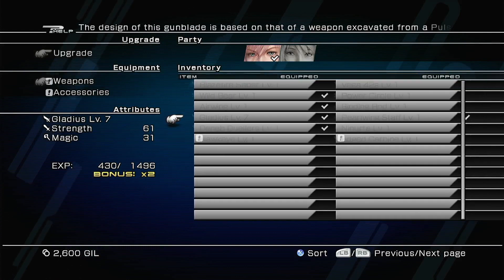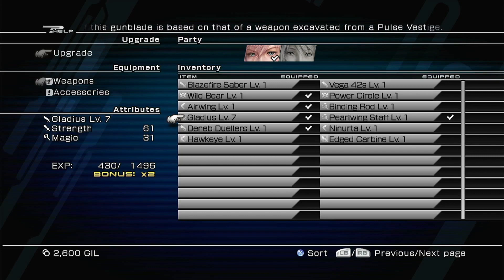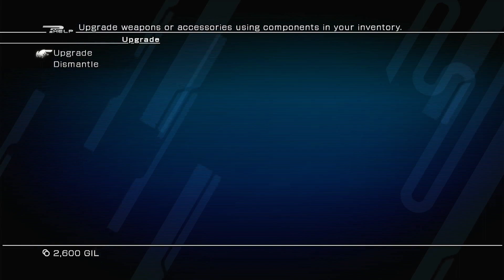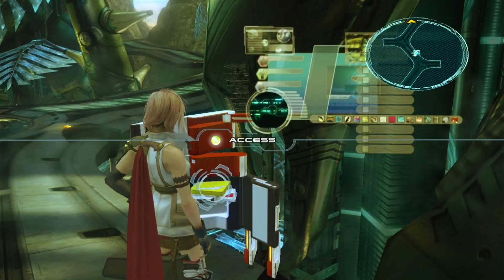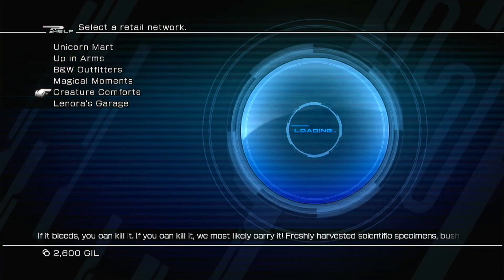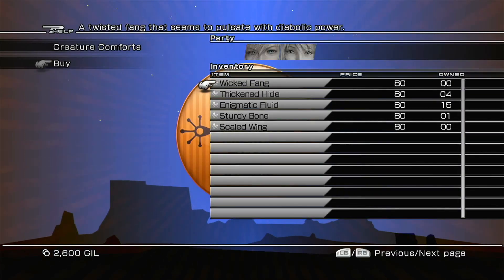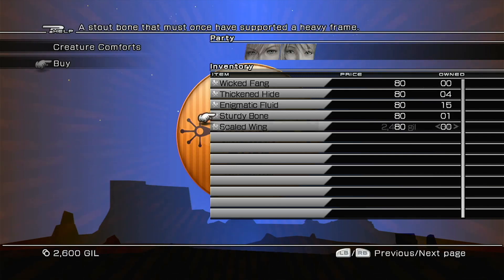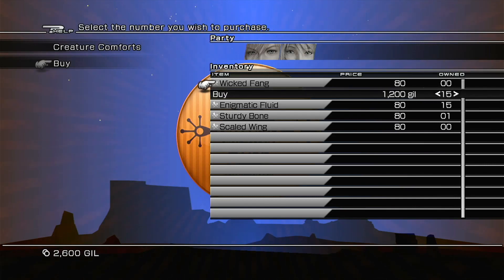Now we could do the same upgrade process for the other characters' stuff too. Let's go back to the shop — Creature Comforts — and buy some sturdy bones, like 36 of them. Use up all our money. They all cost the same amount.